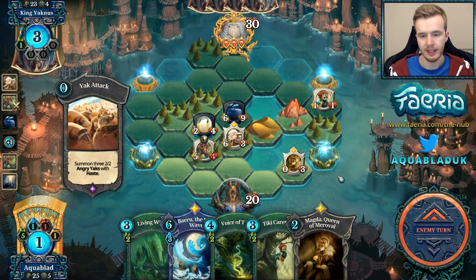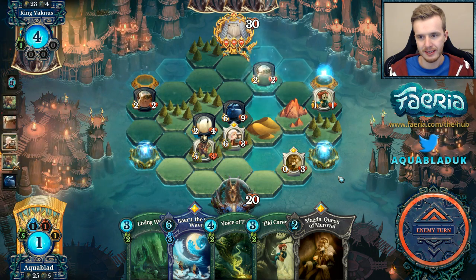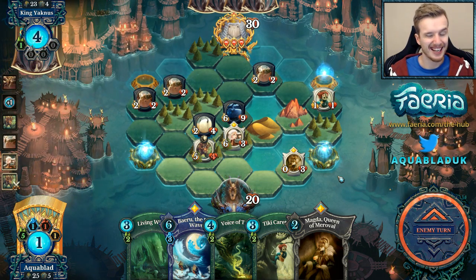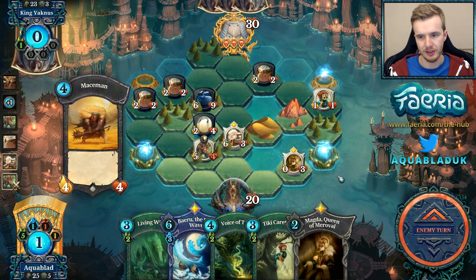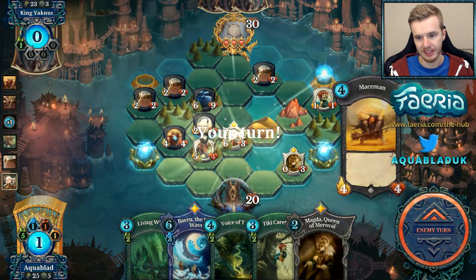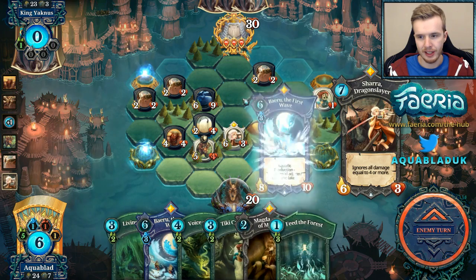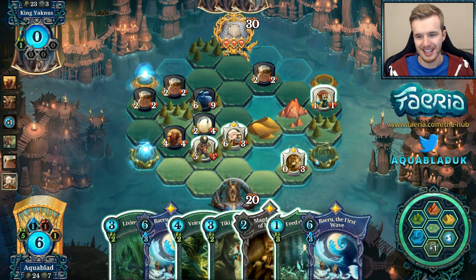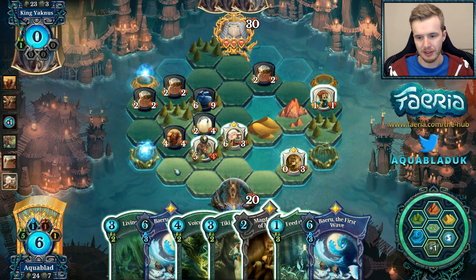Zero-cost Yak attack — that's pretty good. These little Yaks can kill Shara. They're very passive, as you can see. Mace Man can kill this guy. Now powering up Shara is usually really good. More Beirus — I don't need any more Beirus this game, stop giving them to me. Magda, you're doing a great job, but the Beirus are too much.